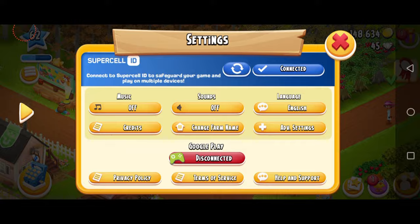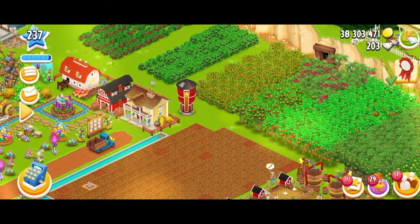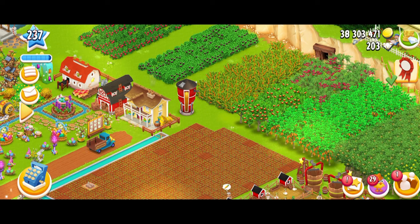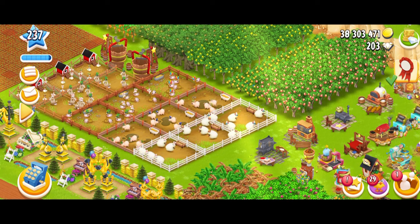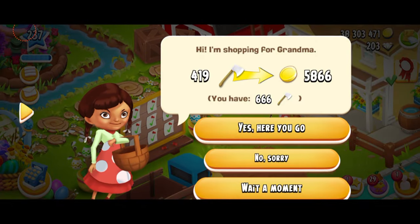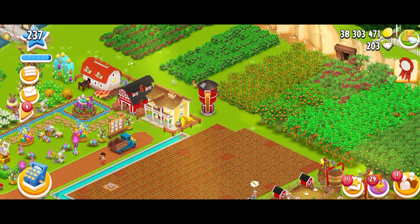Now you guys must have guessed how you're going to play this event — it's very simple. You just have to make sure that you have all the products depending on what day it is. For example, if it's cherry day, you're going to need the cherry products, strawberry, pumpkin, tomatoes — and then the visitors are going to pay you double coins. This event is really helpful for people who actually need money in the game. For me, I don't, so I'm not that excited. I hope this video was helpful — if you have any more questions, please let me know in the comments. If you're not already subscribed, make sure to do so because there's going to be a lot of content coming for this awesome farming game. Thank you for watching — I'll see you guys soon. Have a good day, bye!